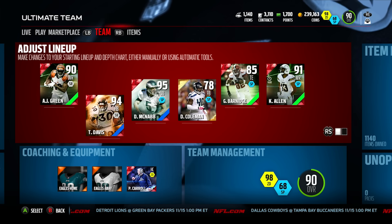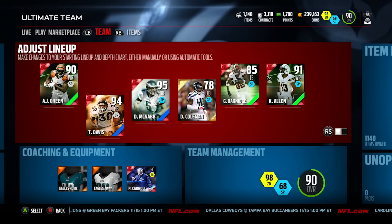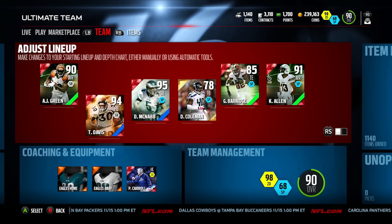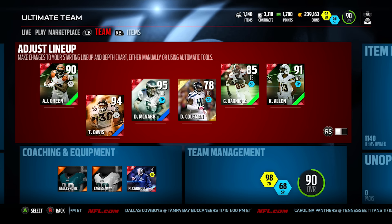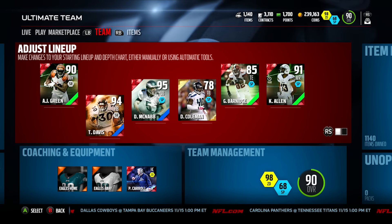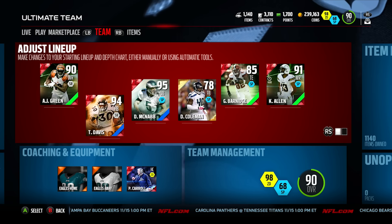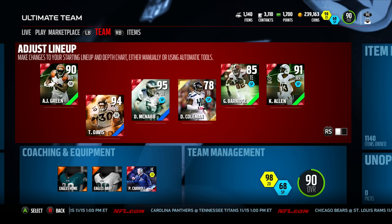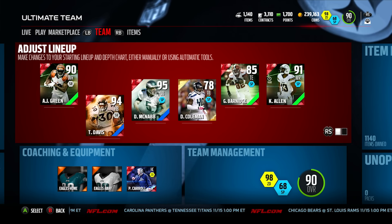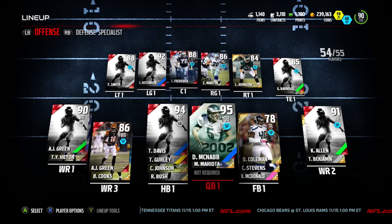We got a lot of new pickups, we are up to a 90 overall team. As you can see we're down to 239k — we were up to 1 mil at a time and then we spent it all on good upgrades. We're saving this 239k just in case a good Team of the Week card or limited edition comes out. Tomorrow we'll see if something good drops and if we can snatch it up. If you guys want to see some gameplay, leave a like on this video.